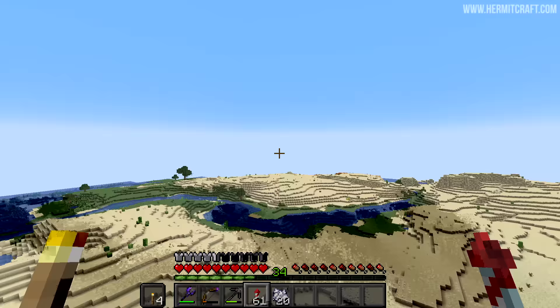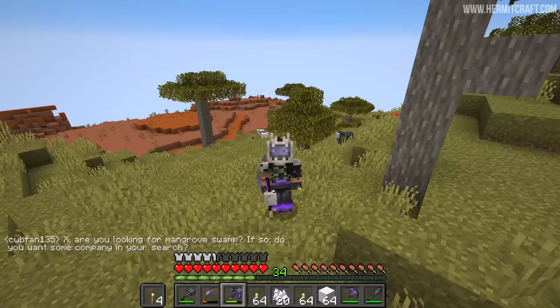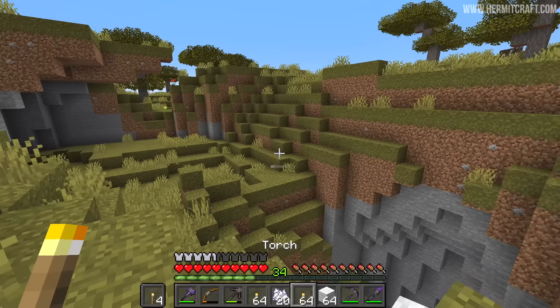Saying goodbye to the mangrove swamp, we head out in this direction to go underground in search of the deep dark. I was so excited that I did not properly prepare — this is my only stack of wool, and you know that wool is the secret weapon in the deep dark. But once again we're actually just here for a single block, so as soon as we find the biome we should be good.